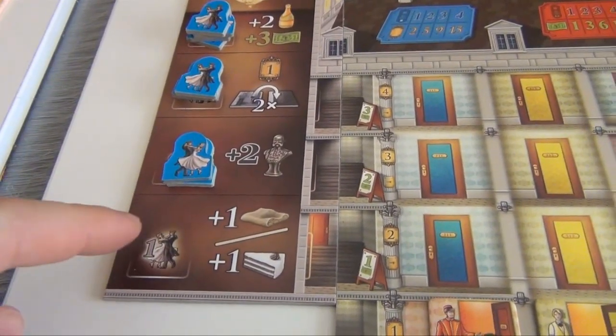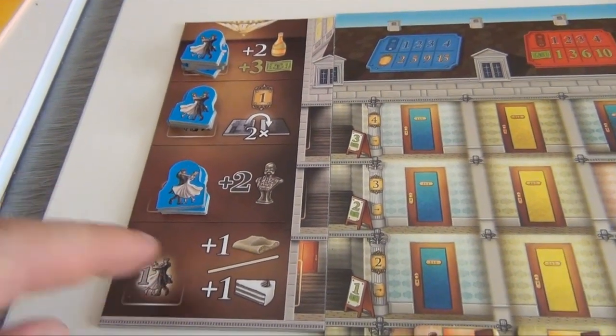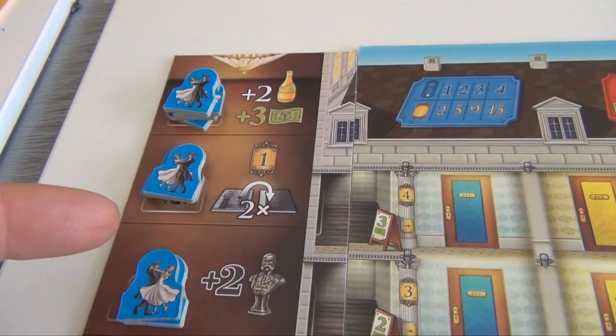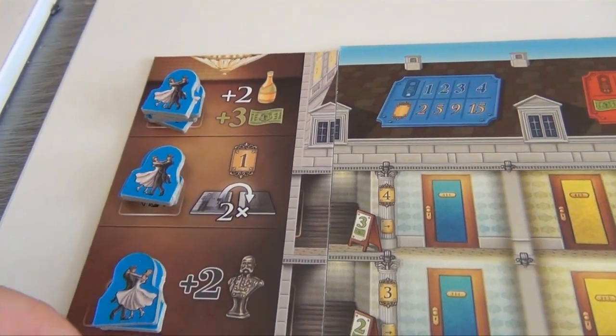Whenever you empty one of your rooms, like it just happened here, you immediately get the reward. So in this case, blue would immediately get one strudel, one cake. The higher rooms are of course harder to empty because there are more dancers in there — two, three, and four respectively — but on the other hand, the rewards are higher.